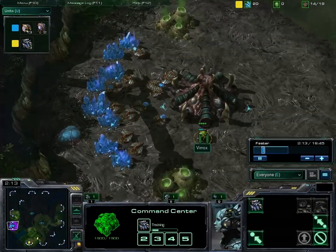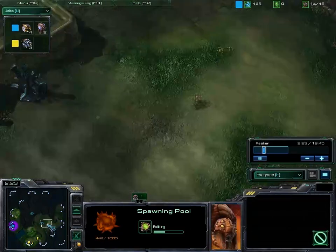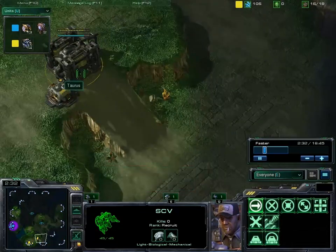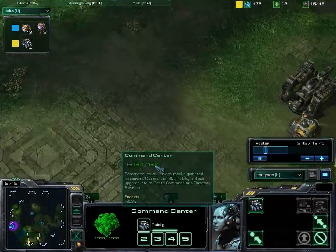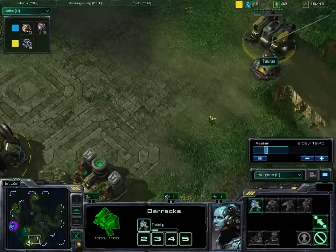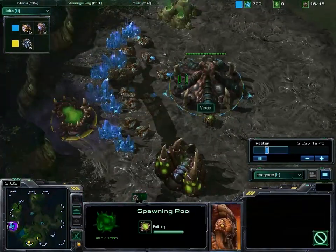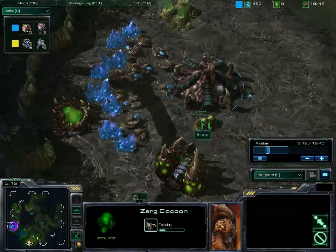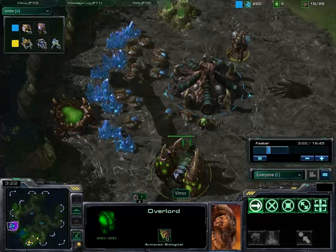Verox is still droning up, and his spawning pool is now under construction. This SCV is still scouting the map for Taurus. Barracks almost finished. Looks like he's getting some more guys on the gas and making another SCV. Pretty standard Terran opening. The Orbital Command is coming in for some mules, making a Marine for some defense. Verox's spawning pool is just completed, as well as his extractor for some gas. No drones on the gas at the moment. He's making some Zerglings and another overlord.